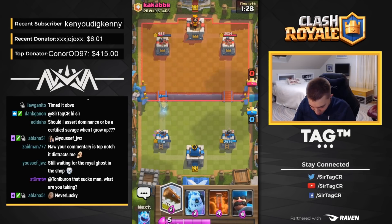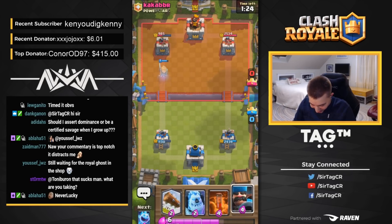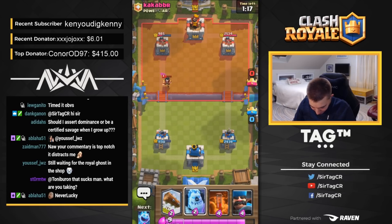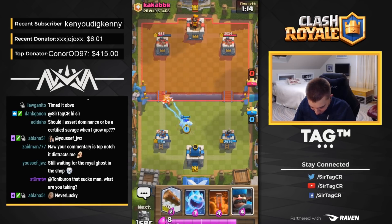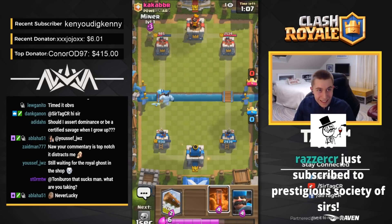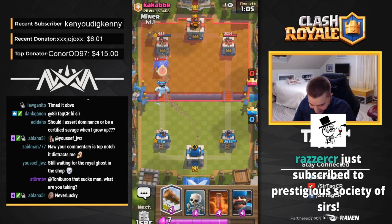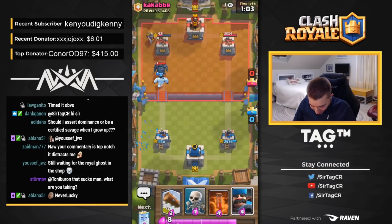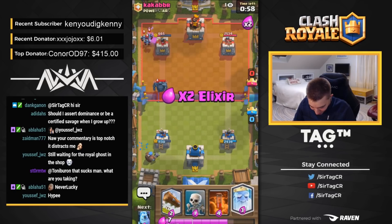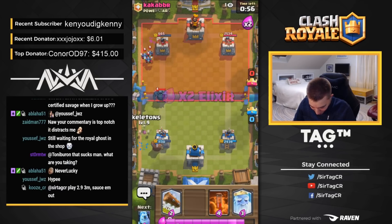Skeletons are a pretty decent counter to Royal Ghost. You just surround them just like you would with guards. Never lucky, says Abloha. I'm sorry, man. So he's got U-Wiz. I could log that, or I could alternatively just drop an Ice Golem. I'm going to drop an Ice Golem. I'm going to wait for my Ice Golem to get a little bit closer, then go for an Ice Spirit and Miner push. Can we get some sub-hype in the chat for Razor? Nova teammate. Much appreciation to Razor. Thanks for coming through like the realest.